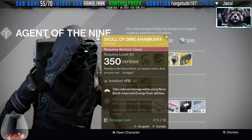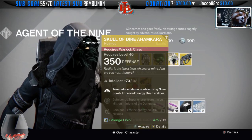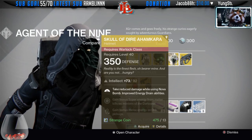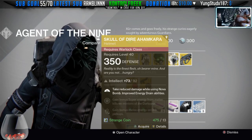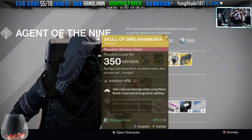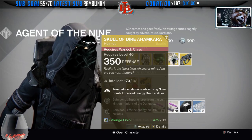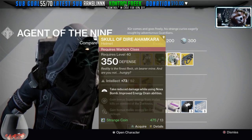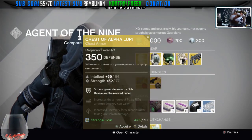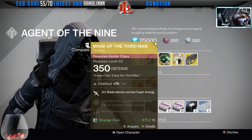Next up we have the Skull of Dire Ahamkara, and this one comes with an Intellect of 92. It's actually a really interesting helmet, not used so much in PvP or PvE. There's always the Ram — everybody wants to go for max armor — but this is actually pretty good because I've seen so many people die from their own Nova Bomb. So if you're having problems dying when using your Nova Bomb, this would be a good helmet to pick up. Out of all three, I would pick up the Crest of Alpha Lupi first, the Skull of Dire Ahamkara second, and the Mask of the Third Man third.